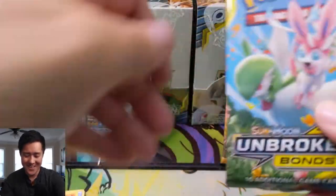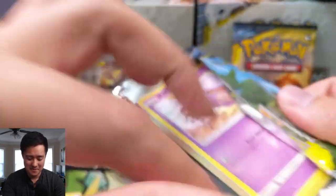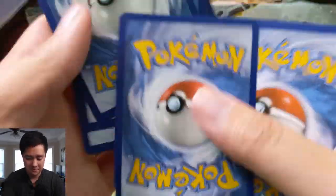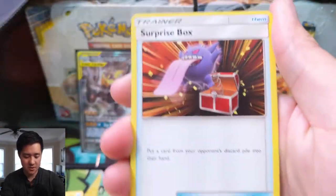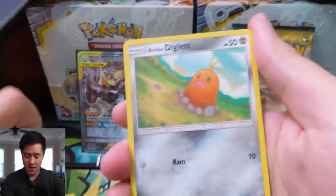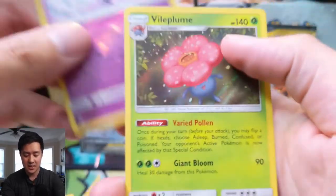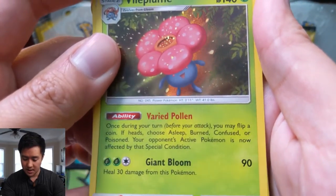We got two more packs. If we don't get something on this, I'll concede. But it won't be for lack of trying. That's when I will show the code. Can we save the day? Fire Energy, Toracat, Surprise Box, Chatted, Cuffing, an Alolan Diglett, Zubat, Jigglypuff, Bellsprout. Meowstic for the Reverse. And... Vile Plume. Very Pollen though - once you're in turn, you may flip a coin if heads. No, that's not the one. Nine packs, no hits.